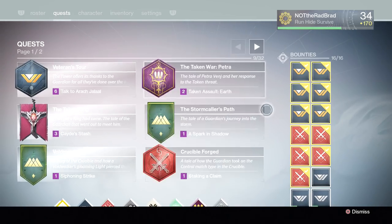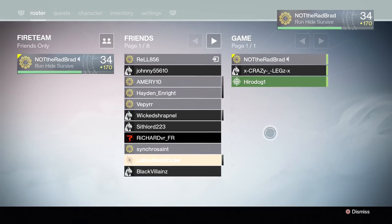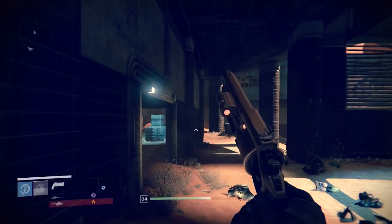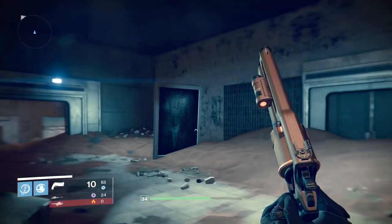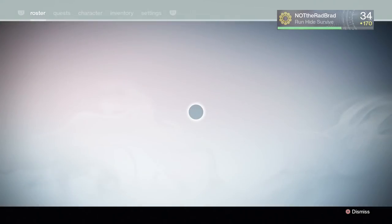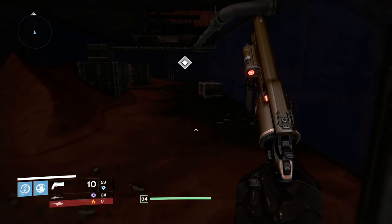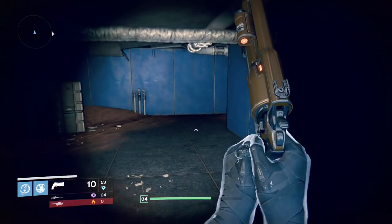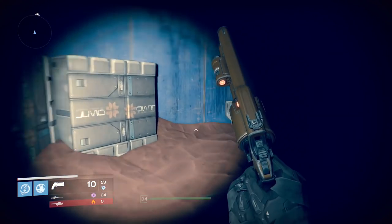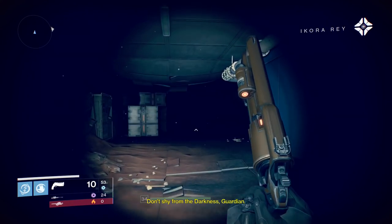I'm actually eager to get this new subclass because I'm going to turn all these in immediately — I might jump all the way to like 38 or whatever. The light level is really what matters most from what I was gathering. I don't really know how it differs from the old light level stuff.